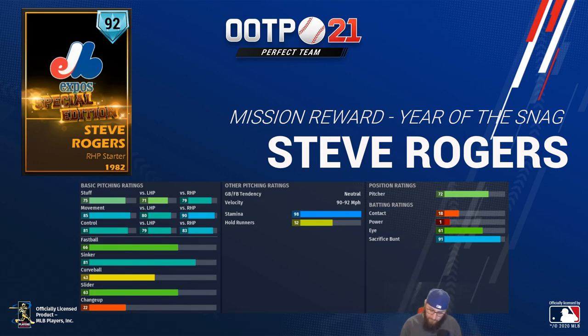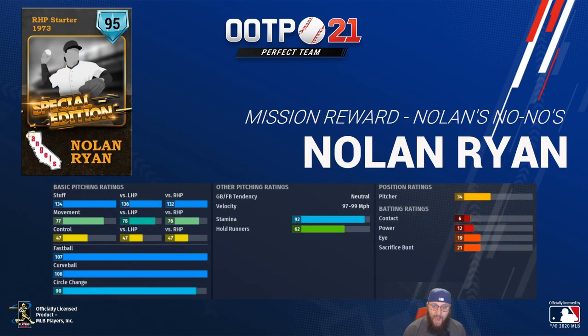Another one I'm really excited for: 1973 Nolan Ryan, who will be the mission reward for Nolan's No-No's. 134 stuff, 77 movement, 47 control — fastball, curveball, circle change. You more veteran Perfect Team players are thinking reliever right out of the gate. Crazy, crazy stuff — two amazing pitches. 92 stamina. Nolan's No-No's could mean a lot of things; you guys can spend the next 13 hours speculating, but the reward will be a 1973, 95 diamond Nolan Ryan.